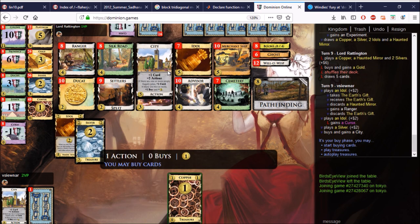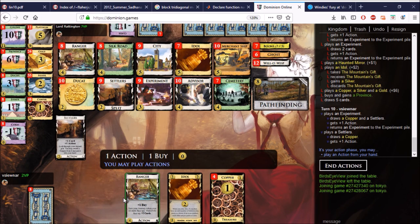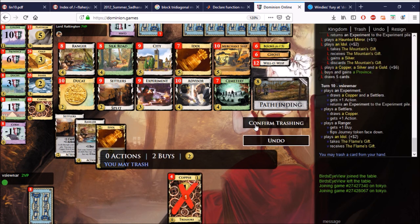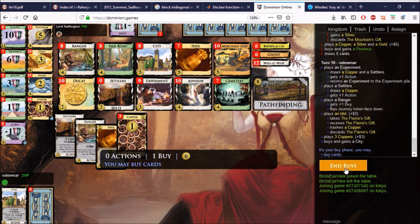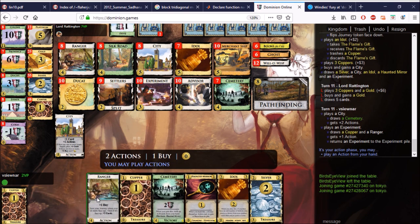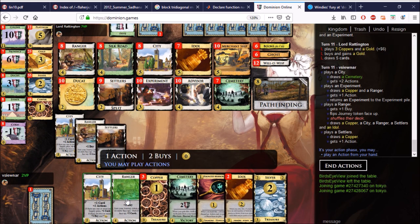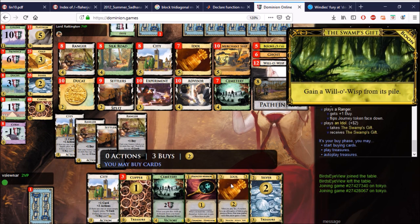Let's see if the Experiment can bring us some trashing. This isn't quite good enough to trash. Oh well — look, the Idol trashes for us, how nice. We ruined one Experiment there, but that's fine because we have the Ranger flipped over now. We should be able to get a good trash once we play the Ranger again, and we're guaranteed to find this Ranger. Let's play the Ranger to turn the token over again, and I'm going to trash the mirror/gainer Ghost here. I can trash up to four, so I have to keep this Copper around.